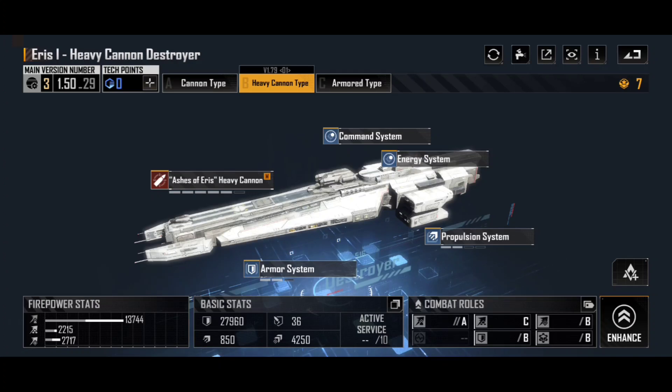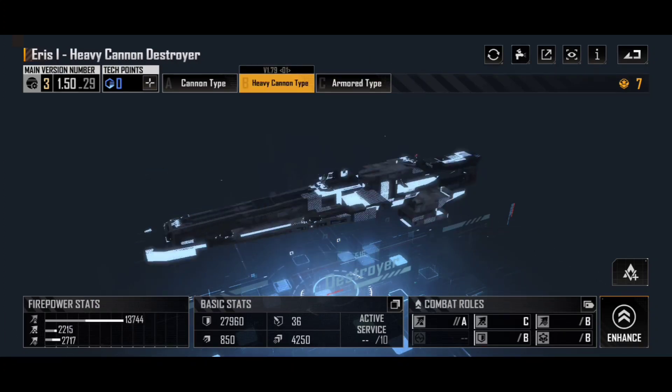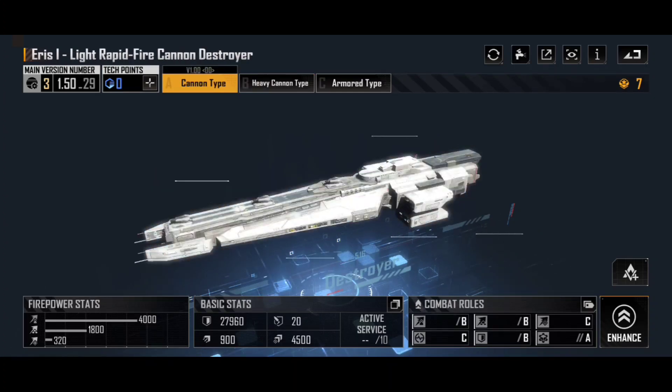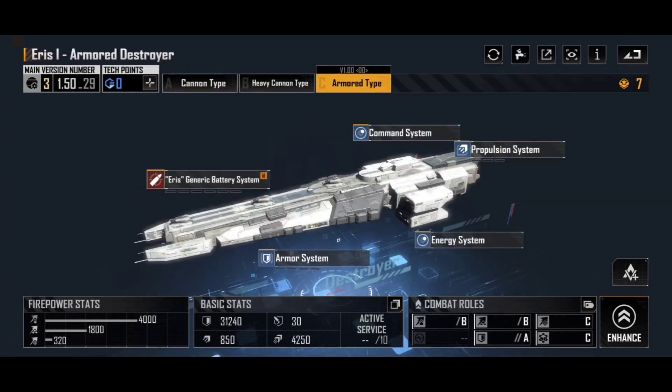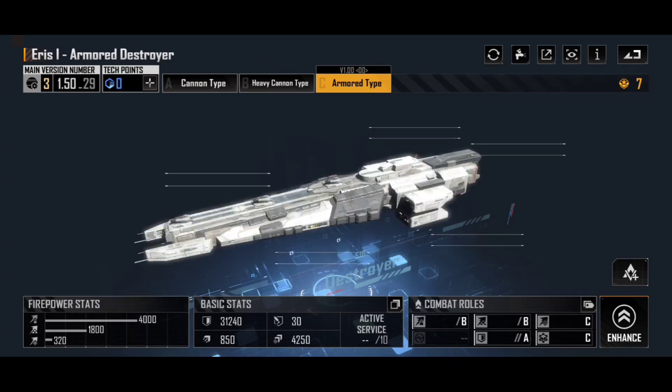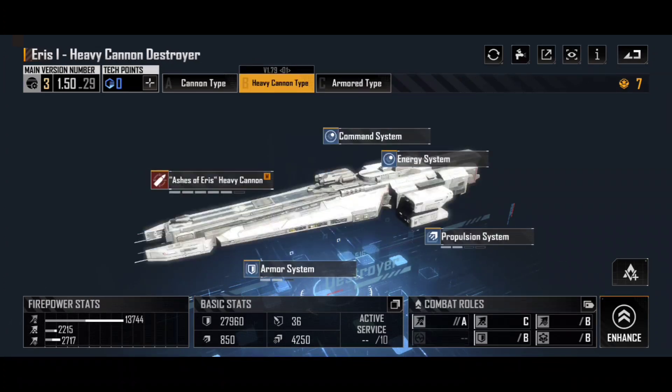It also looks really cool and some of the skins look great on it as well. That is the Eris 1 Heavy Cannon Destroyer — one of my go-to ships in the mid to late game. I absolutely adore using this thing, though I tend to stick with the Armored type in the early game, swapping to the Heavy Cannon type once I'm up against cruisers, battlecruisers, and above — that's where it performs at its absolute peak. Every single variant of the Eris genuinely has a place in fleets: the Cannon type is still a really solid destroyer, the Armored type is probably the best destroyer tank, and the Heavy Cannon type is probably one of the most versatile destroyers in the game for the mid to late game especially.